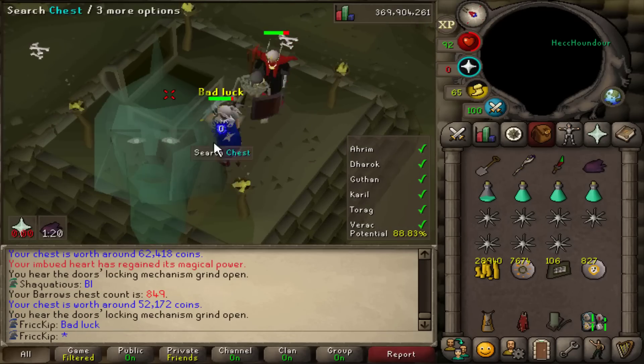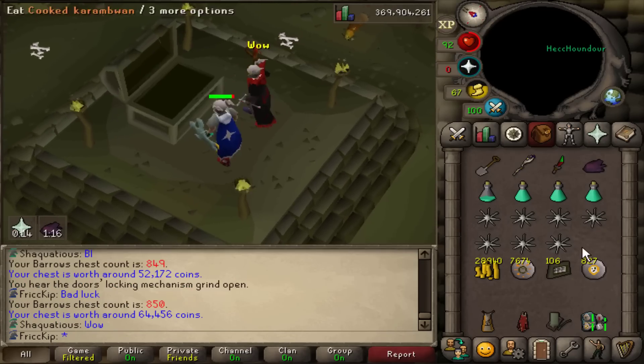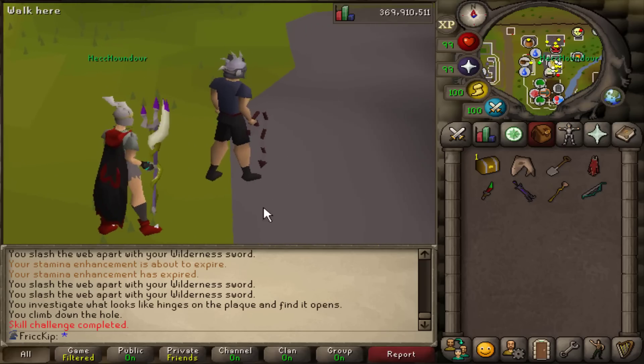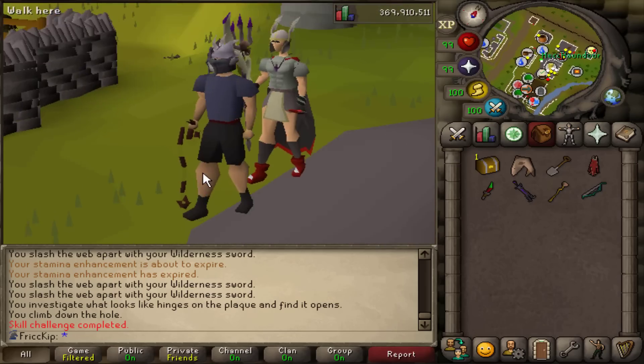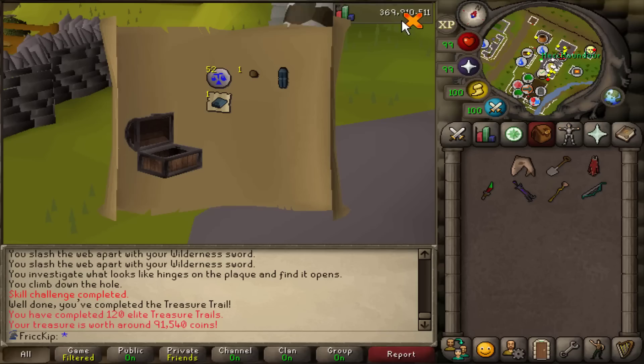Elite casket. I should bait the YouTube comments to get more comments in the video. Alright, we both got elite caskets — put your guess in the comments for who is going to get the casket worth more value. No cheating, you have to comment now. Mine's 91k. Mine's 203k. I got a dragon cane.